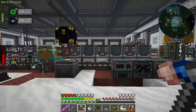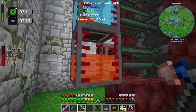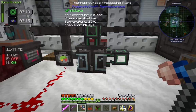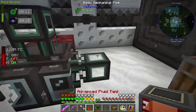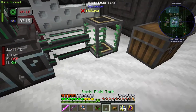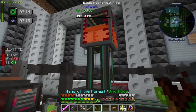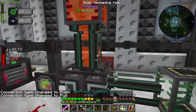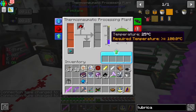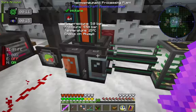Do we have diesel outside? I think we do. I feel like that might have been a product of maybe this first thing here. Yeah! Awesome. So I guess what we're going to do is take this and this, and — not the wand of the forest — the configurator. We're going to throw some redstone in here. Temperature — we need a higher temperature.